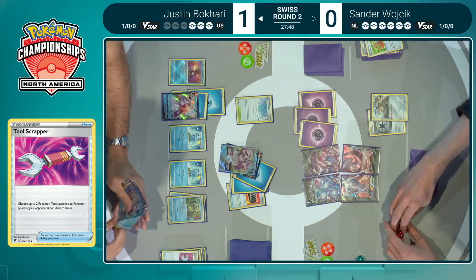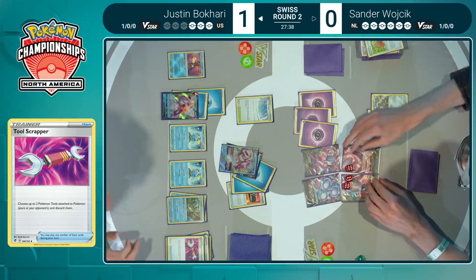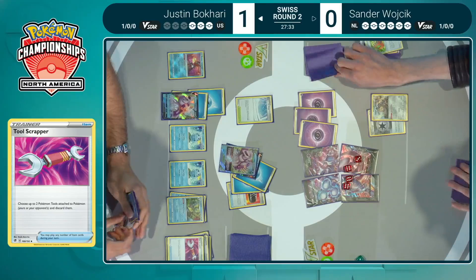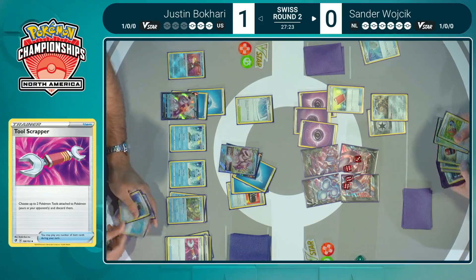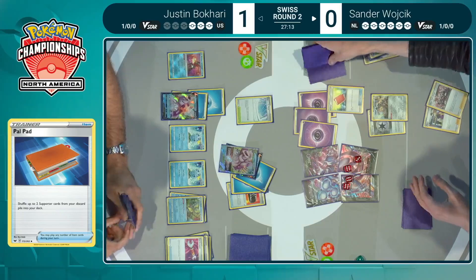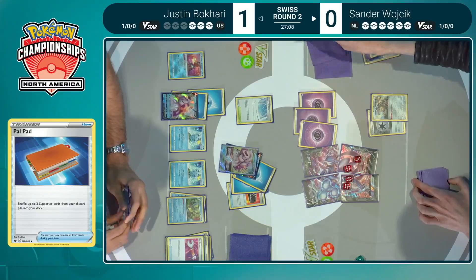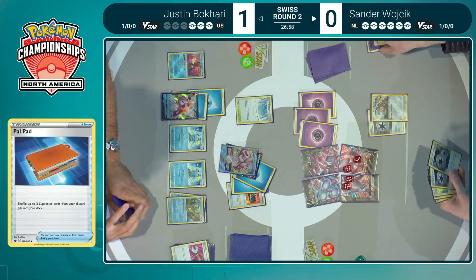Justin does sneak a little bit more than 200 down — he's got that Tool Scrapper, removes the Tool Jammer, gets that Choice Belt live, and we're going to see a little more damage than Sander anticipated. I believe we're hitting at 210 right now. It's close — we still have the healing for another turn, and with the Tool Scrapper gone, Sander's maybe feeling a little bit worse from this position. You're thinking: okay, I can just out-heal all of Palkia's damage. But having the counter for the counter — being able to still get over that threshold — means Justin is very confident in staying in this game. Avery was also just picked up by Sander to narrow down your opponent's bench and wipe it clean.